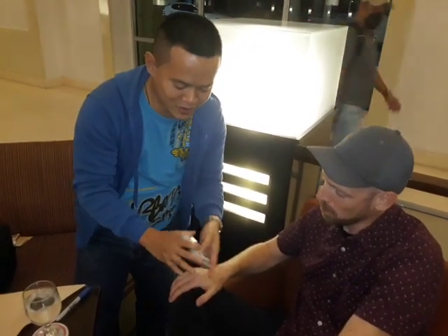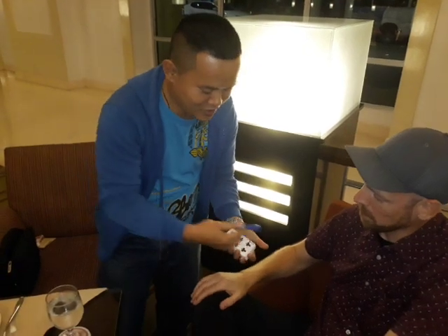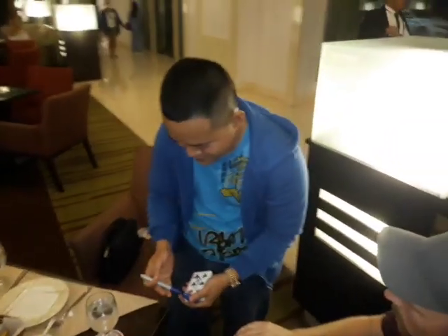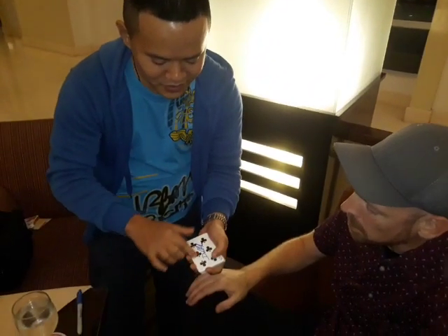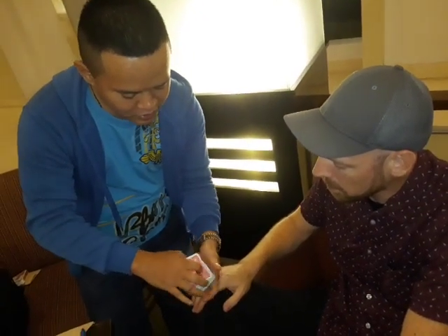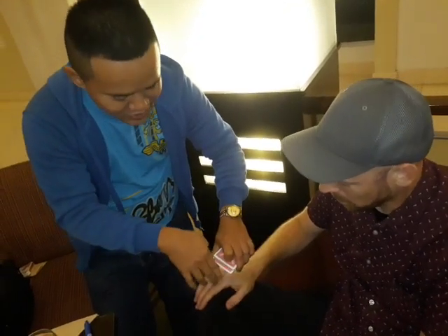So, first card — we will use six of gloves, okay? Daniel, can you write your signature? That's good. Let's just make sure that it's really dry. Let me blow a little bit, I think it's good. Now let's face it down and let me try to place your card somewhere in the middle. Push it inside.